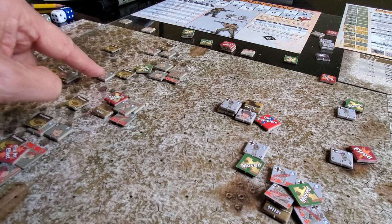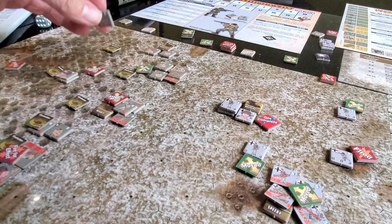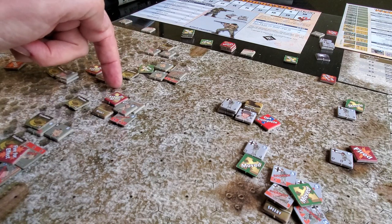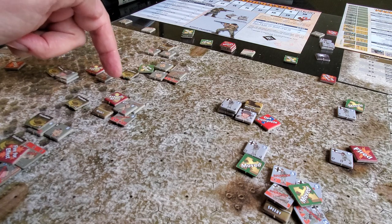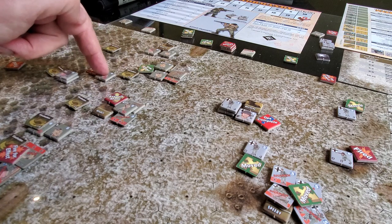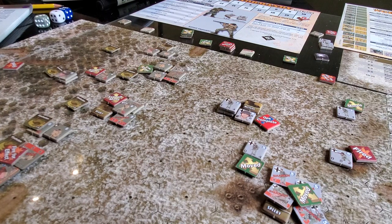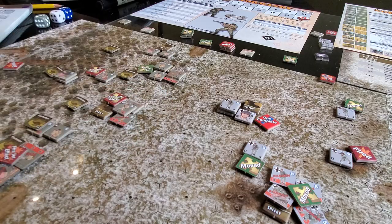So I assault moved this guy up here - he's just one of the little airborne dudes from Easy Company. He'll pay a malus to his firepower for the degrading terrain and for the assault move, so he'd basically be doing a raw 1d6 shot. But he'd be shooting against a moving target, so that's a plus one - a nice way to add a little defensive strength there.